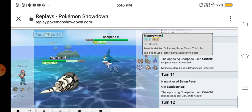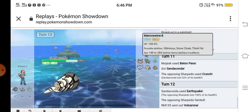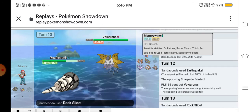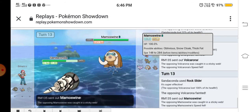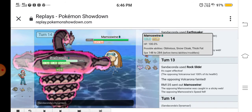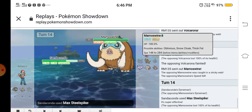I used Earthquake and KO'd the Sharpedo — take that! He sent out his whole team. I used Rock Slide to KO the next one. Then he sent out his Mammoth Swine. I Gigantamaxed my Sandaconda, he Dynamaxed his Mammoth Swine, and I used Max Steelspike to KO the Mammoth Swine.